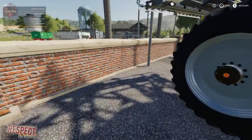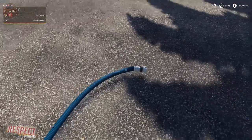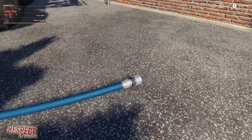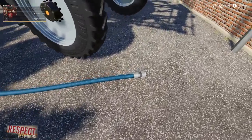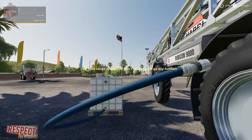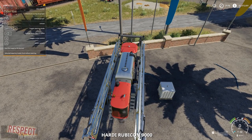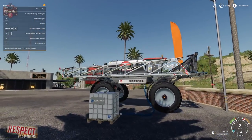Remember you have to have your engine on in order to fill. Connect this to our pallet, connect this to our sprayer, then we can activate the pump, and now we're filling our sprayer once again from the pallet.